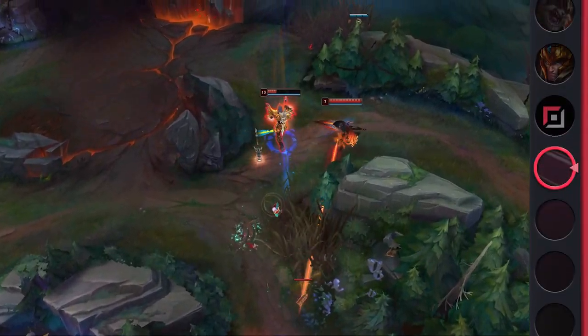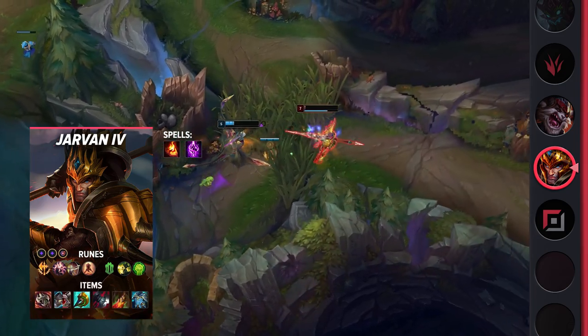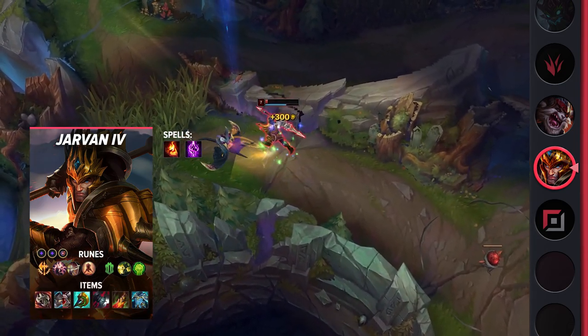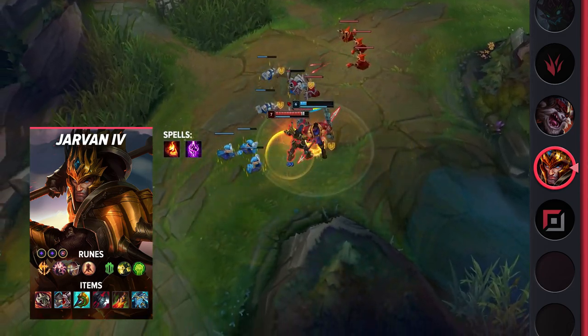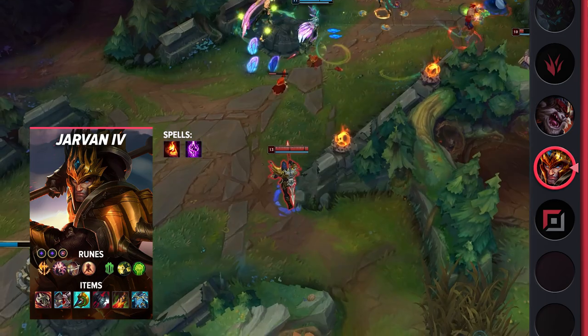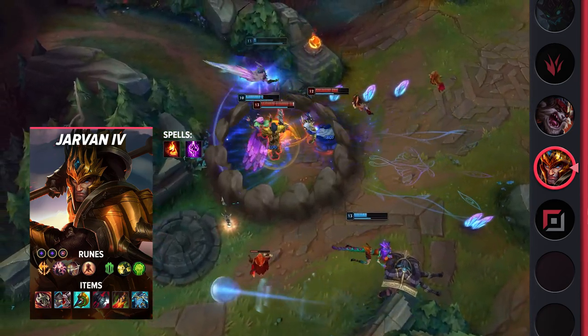Taking a look at his popular Korean build, you'll be taking Ignite and Teleport as your summoner spells. As for your runes, you'll be taking Conqueror, Presence of Mind, Alacrity, Last Stand, Demolish, and Unflinching. These runes will help you take extended fights while also letting you get some plates along the way. When it comes to your items, you'll be building Ravenous Hydra, Defensive Boots, Divine Sunderer, Black Cleaver, Death's Dance, and Force of Nature.